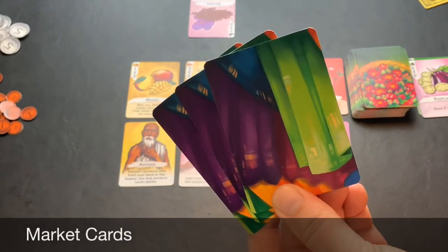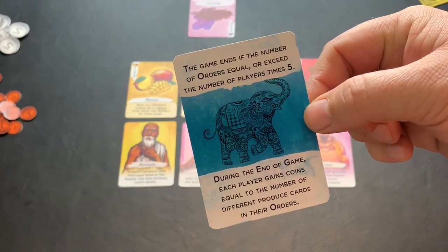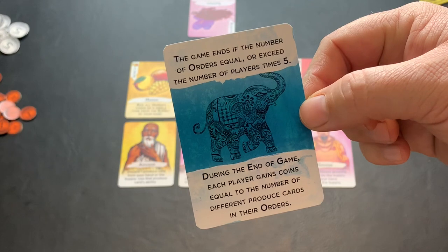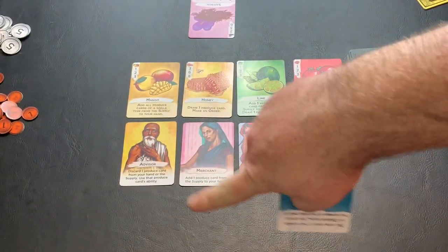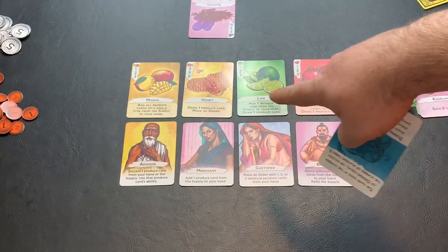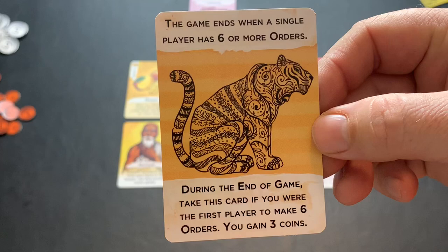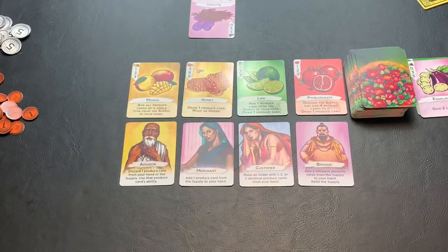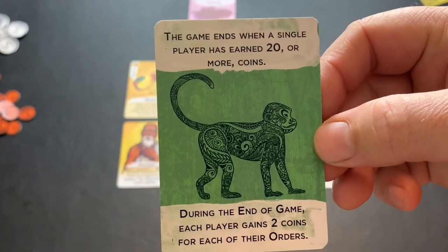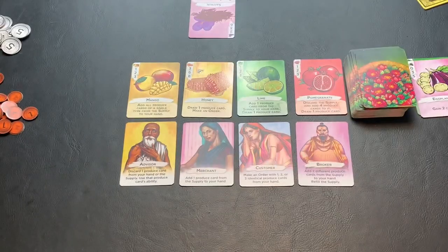Let's look at the three market cards — the three possible endgame conditions. The first: the game ends if the number of orders equals or exceeds the number of players times five. During the endgame, each player gains coins equal to the number of different produce cards in their orders. The second: the game ends when a single player has six or more orders. The first player to make six orders takes this card and gains three coins; no one else gets a bonus. The third: the game ends when a single player has earned twenty or more coins. During the endgame, each player gains two coins for each of their orders.